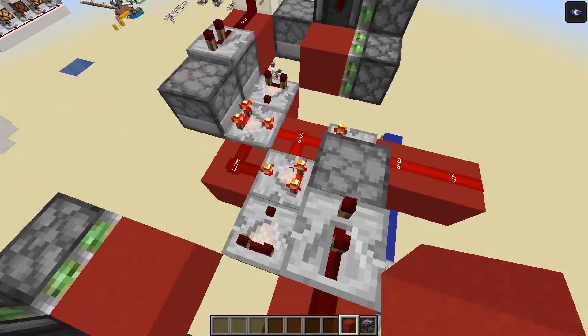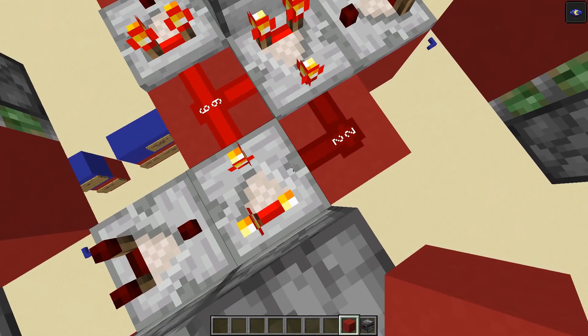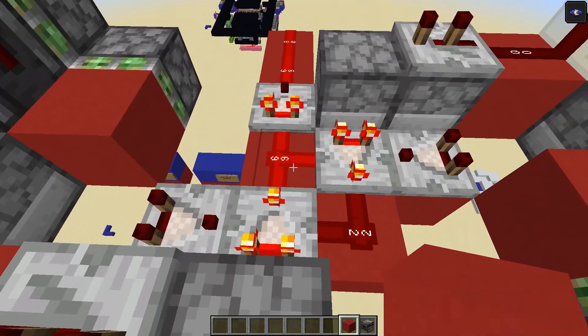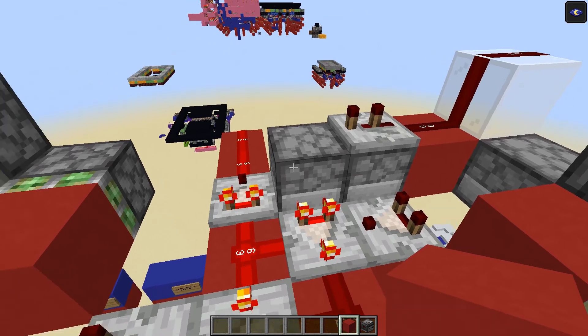We can also do this in reverse and increase it by 1, because we'll effectively be decreasing this other dropper by 1 instead, which will in turn increase this one — because they both add up to 11, which is the signal strength in the inventory.